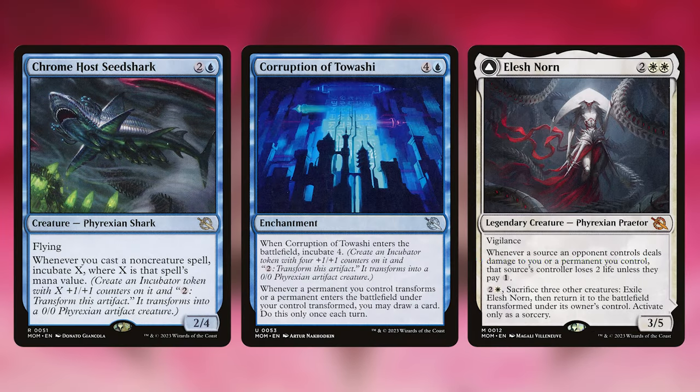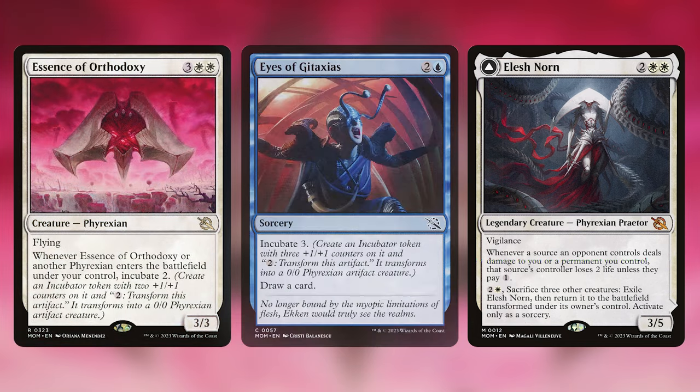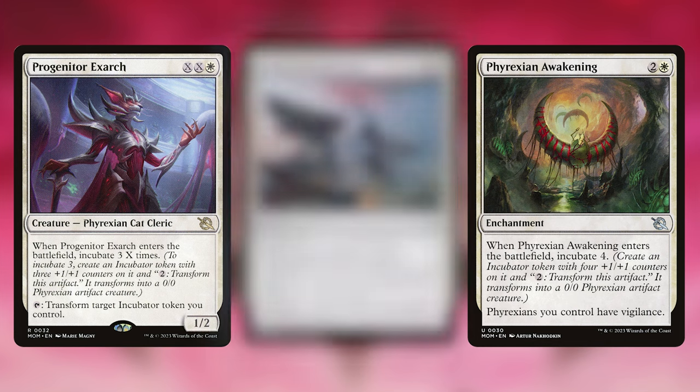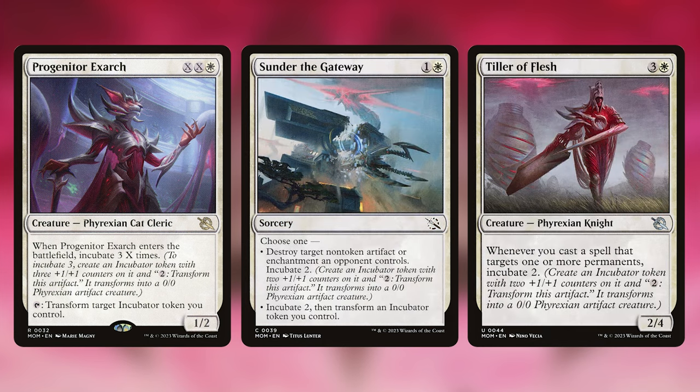Elish Norn (the double-sided one), Essence of Orthodoxy, Eyes of Jataxius, Phyrexian Awakening, Progenitor Exarch, Sunder the Gateway, and Tiller of Flesh. All of these make incubator tokens in some way, with a few of them being recurrable and some of them helping us transform them as well.